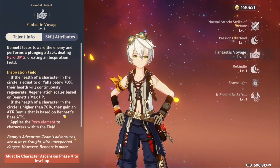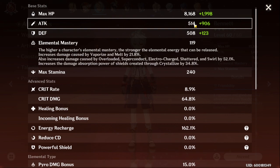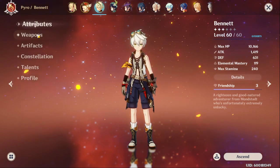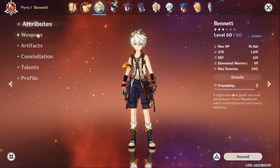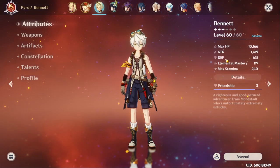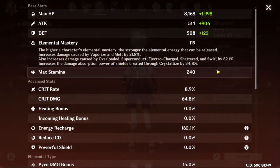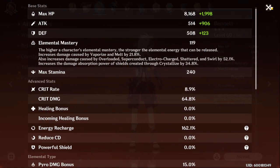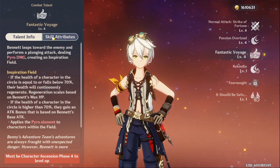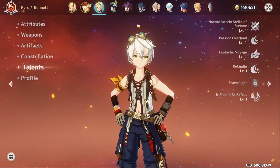You're getting 70% of Bennett's base attack — that 514 shown here. Another thing you want to make sure is that Bennett is at max level, because the only way to increase this attack bonus is to increase his level or increase his weapon level. Those are the only two ways to increase that base attack. The higher the base attack is, the higher the attack you're going to gain when using his Q.